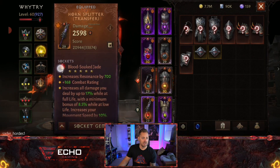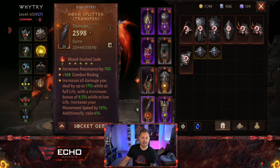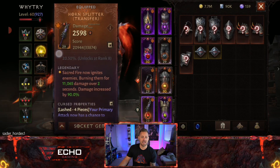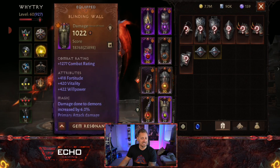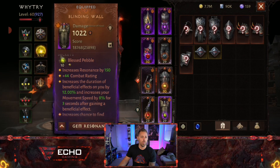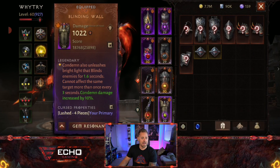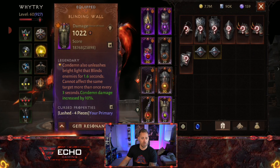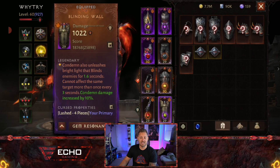Horn Splitter has a 5-out-of-5-star Rank 7 Blood-Soaked Jade — the strongest gem he's rocking, and he definitely has more 5-stars in this build than others. The Essence here makes Sacred Fire ignite enemies, burning them for 11,000 damage over 2 seconds, with damage increased by 90%. That's the Stance primary second piece of gear. The Stance secondary is Blinding Wall with a Rank 10 1-star Blessed Pebble — Condemn also unleashes Bright Light that blinds enemies for 1.6 seconds, cannot affect the same target more than once every 3 seconds, and Condemn damage is increased by 10%.